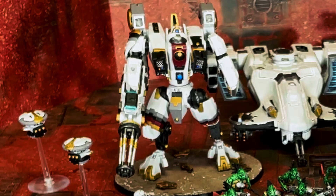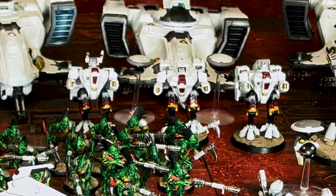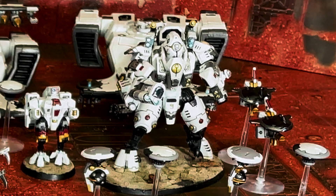In my elites I have a Riptide with a heavy burst cannon and two smart missile systems, with ATS for extra AP and target locks. I have three Crisis Suits with double missile pods and two shield drones. I have a Ghostkeel with the ion raker and two fusion blasters, plus the advanced EM scrambler — which negates reinforcements or anyone deploying within 12 inches — and the velocity tracker and target lock.